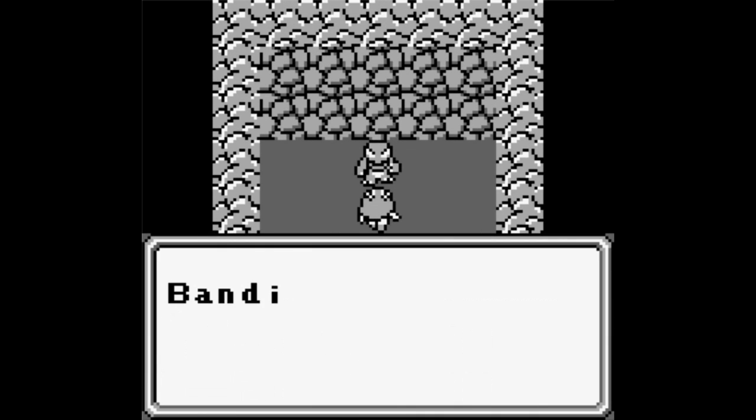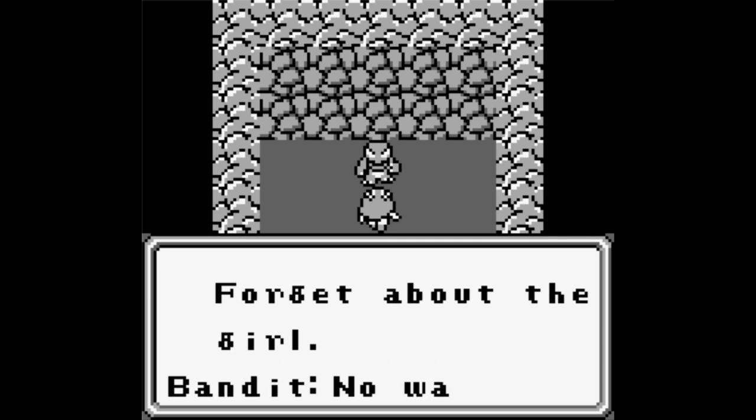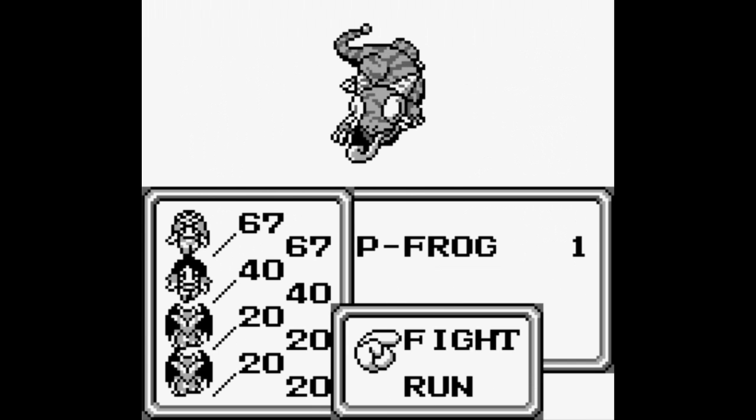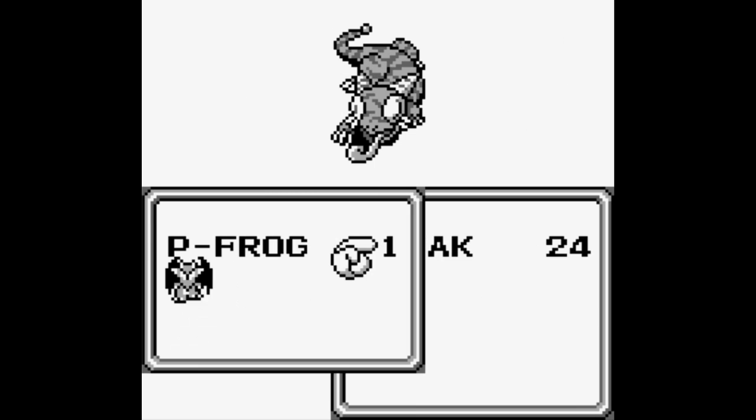By the way, I recommend saving because we're coming up on the first mini-boss. And the bandit ends up being a P-Frog, the first mini-boss in the game. It's technically a normal enemy later in the game, even.